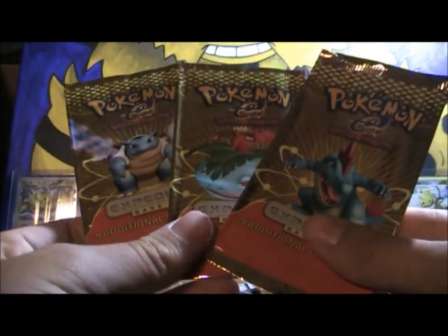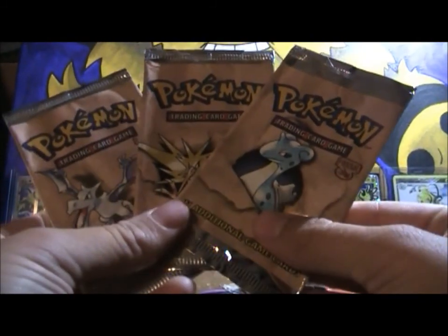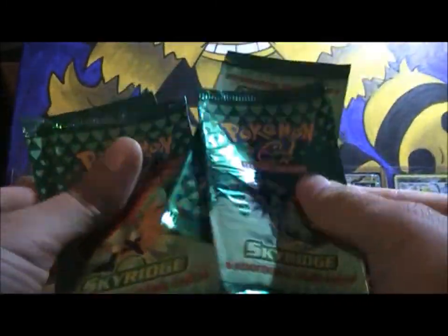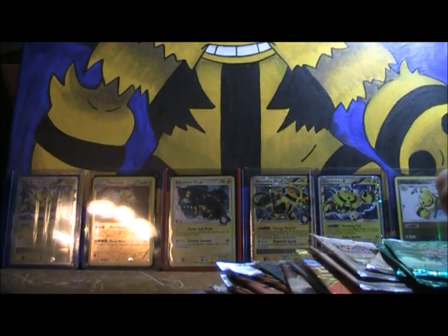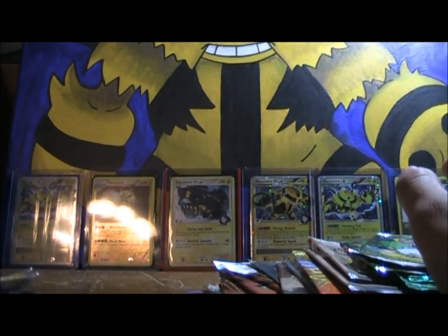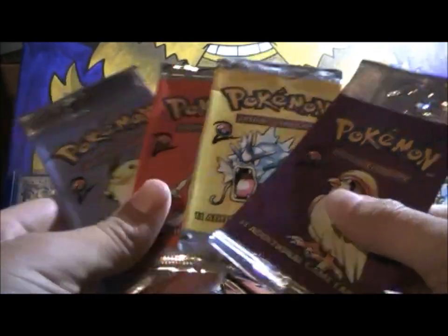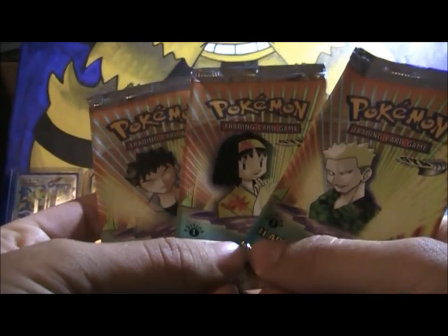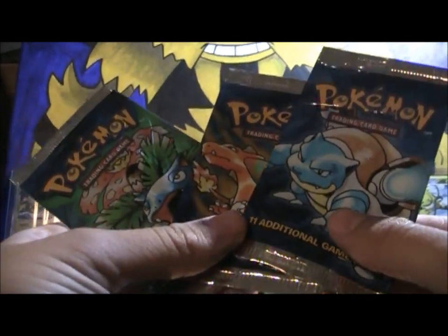E-Series 1 — just missing the Charizard pack. Fossil, got the three pack artworks. Sky Ridge, got the four pack artworks which are really cool — really liking this Ho-Oh right here, so that's awesome. Jungles with three pack artworks. Base Set 2 — oh I remember these packs vividly, I collected Base Set 2 when I was younger, love those pack artworks, those are the four artworks for that. Actually first edition. Gym Heroes, and then last but definitely not least, three Base Set artworks.